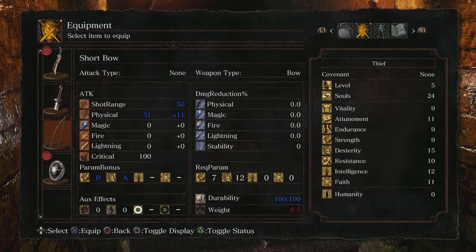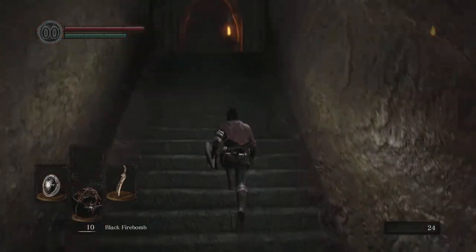The Thief doesn't start with a short bow, but if you get lucky an enemy can drop one. You have the stats to use it — you only need seven strength. So that's pretty neat.